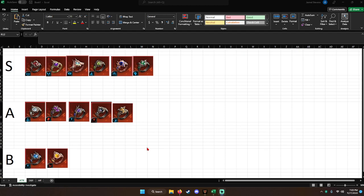S tier is for accessory types that are essentially the best for the orb — the ones where you're not really questioning. If you just made your first level 40 orb and want to make the level 50 one, S tier is what you'd put in. A tier is for accessories that are good but not the best. B tier is for accessories where you're basically just doing it for flex at that point.